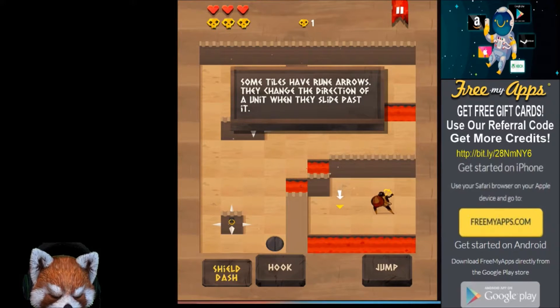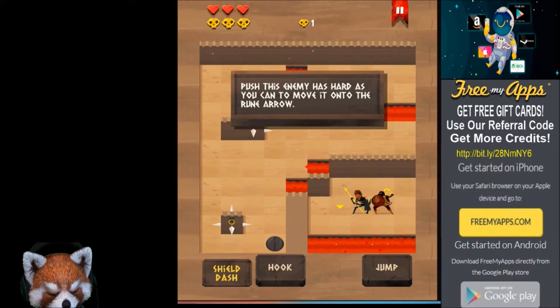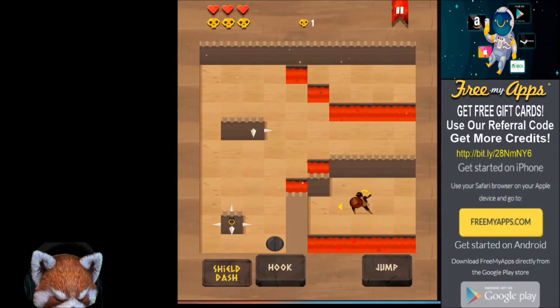Boom! Some tiles have rune arrows — they change the direction of a unit as it slides past. This is definitely intriguing. Push this enemy as hard as you can to move it onto the rune arrow. There we go — and I tossed them into the lava. All right, cool.